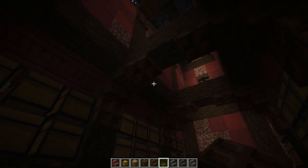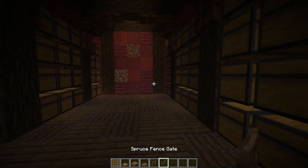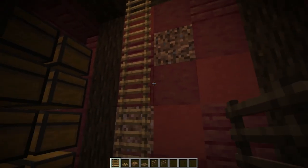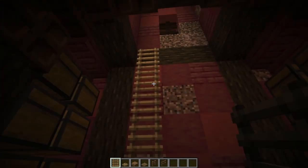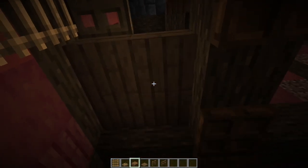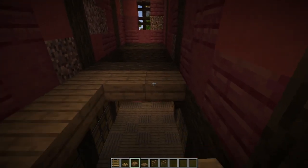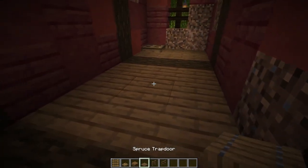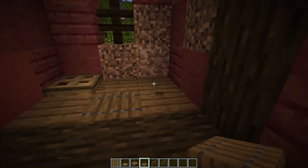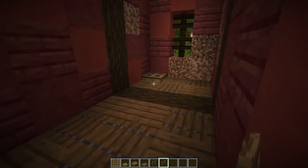Next, grabbing our ladders, oak trapdoor, some spruce slabs, spruce trapdoors, two spruce fences and our spruce fence gate. We're going one, two, three, four, five, six with our ladders on the left side of this back end opposite the door, then at the top an oak trapdoor right there. Then filling this gap with our spruce slabs - just the first two segments in between the beams - then texturing it up with our spruce trapdoors. Then fence, fence gate at the end to make this little loft.